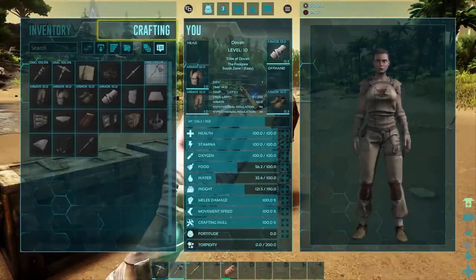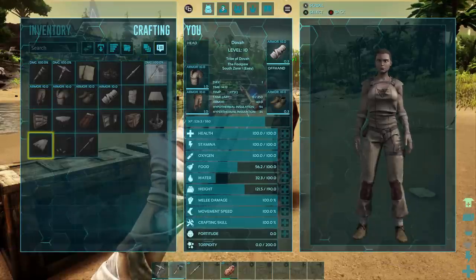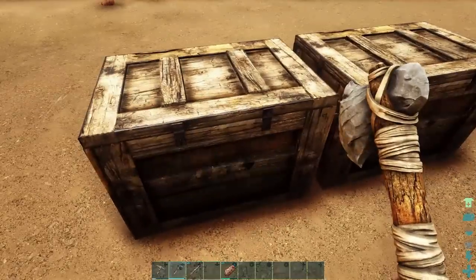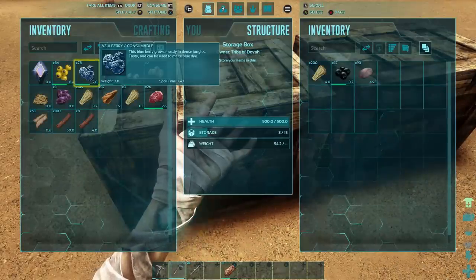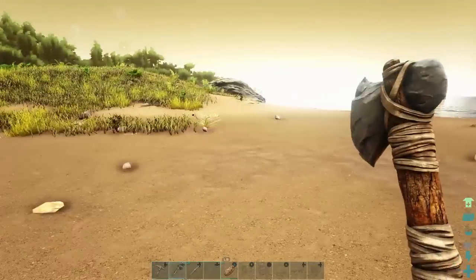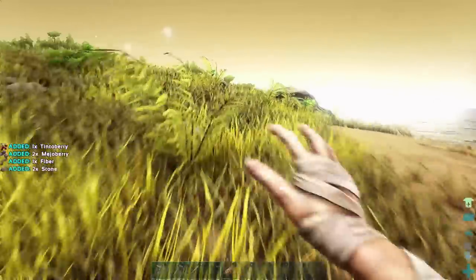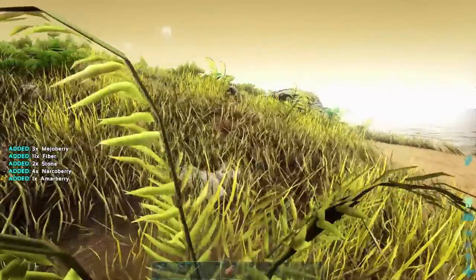First I have to learn the engram — no wait, I already did. What else do I need for a bed? I need fiber. I can get that out of the box. There's 66 fiber in the box on the right. We need to collect more anyway — we're going to be using a lot of it.